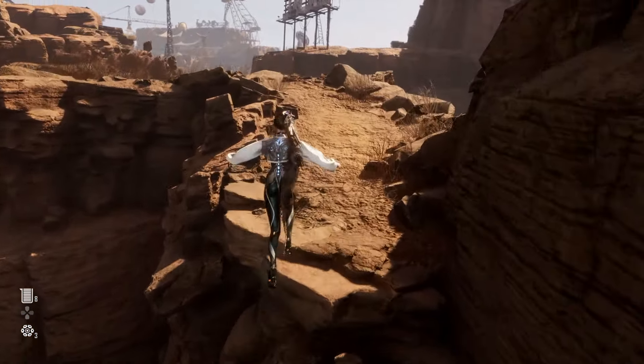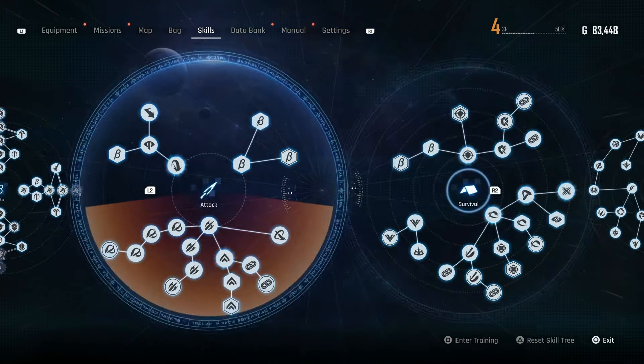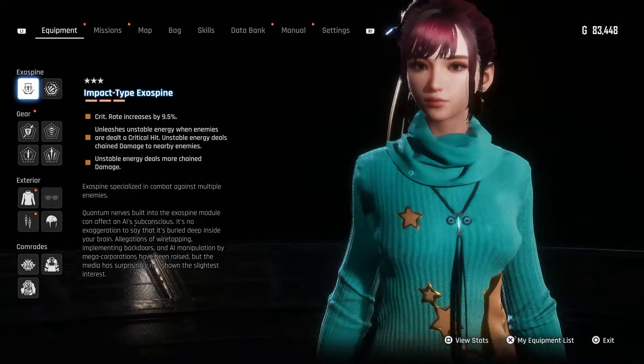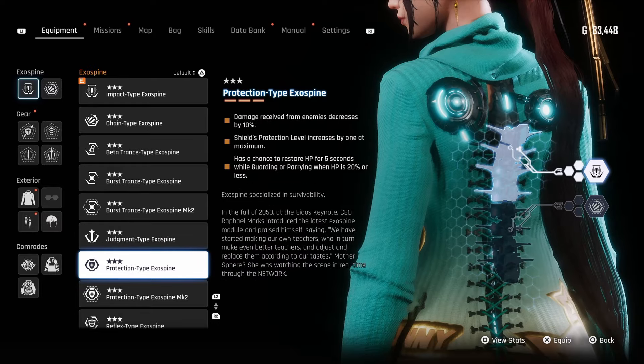Stellar Blade also features a skill tree with more perks and attacks to unlock, as well as New Game Plus. Eve being an android also plays a role in gameplay, with the ability to equip exospine upgrades that can enhance every aspect you choose for your preferred playstyle.